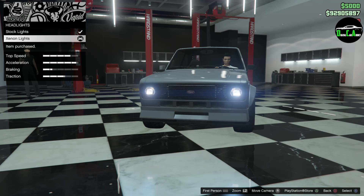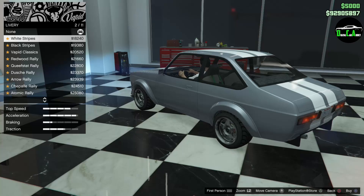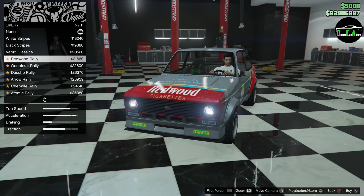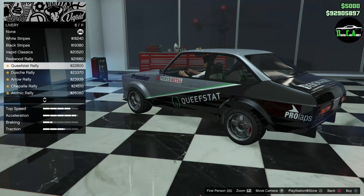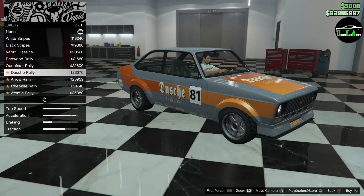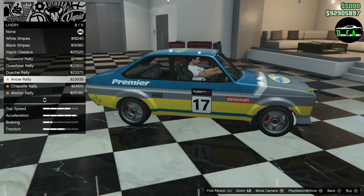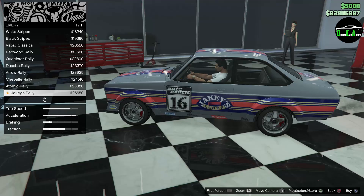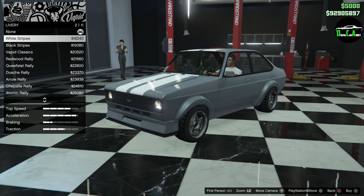Livery options include white stripes, black stripes, Vapid classics, Redwood rally, Douche rally, Arrow rally — that's a nice one — Chappelle rally, Atomic rally, and Jake East rally. Good options. I think I'm going to go with the white stripes. I wish it would have been a single stripe — that would have been nicer than the dual white, but there's no single option, so I'll go with that.